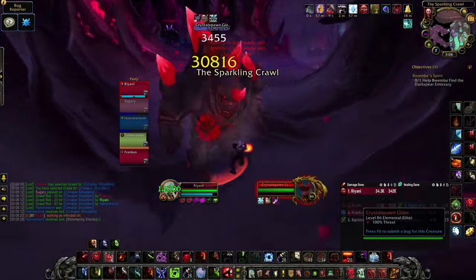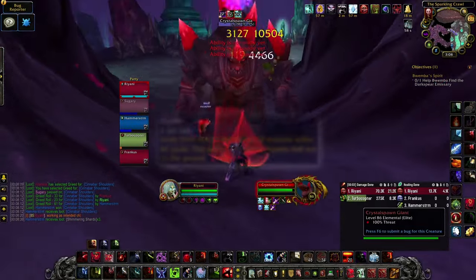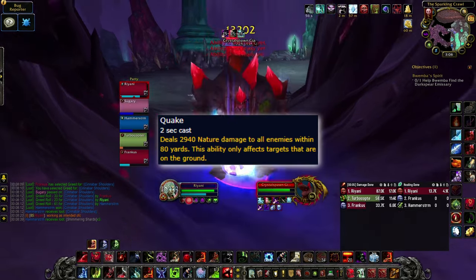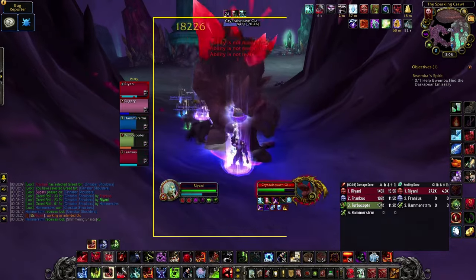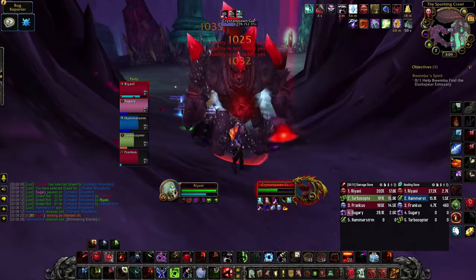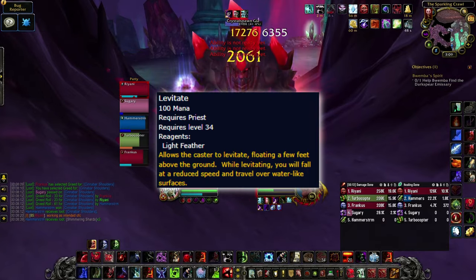After the first boss, you will encounter your first Crystal Spawn Giant. These have an ability called Quake which does a decent chunk of AoE damage. All of the damage can be avoided by simply jumping before the cast goes off. If you have a priest in your group, they can levitate all players that aren't taking damage.